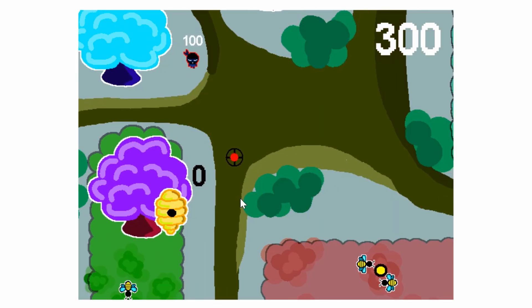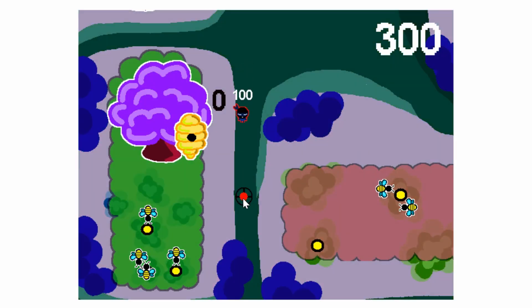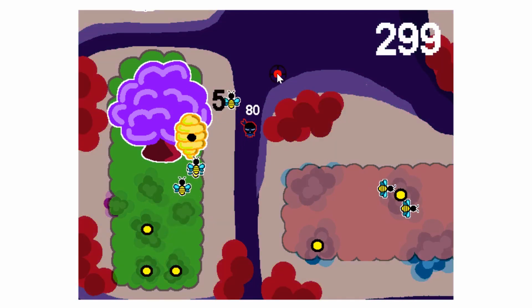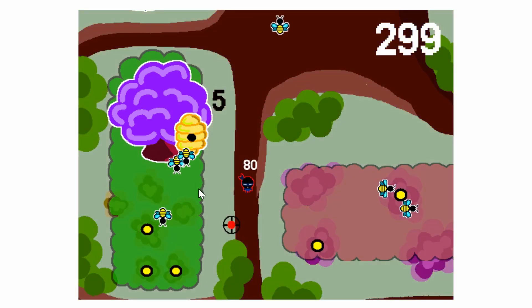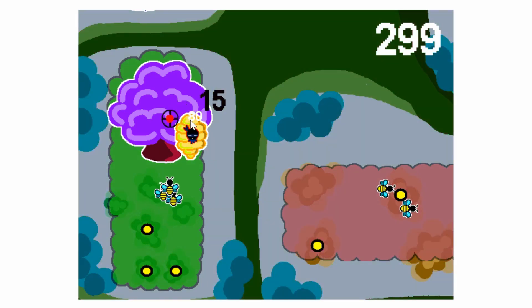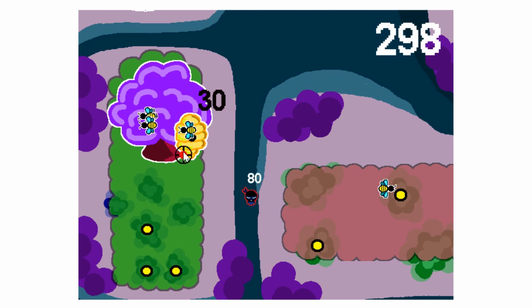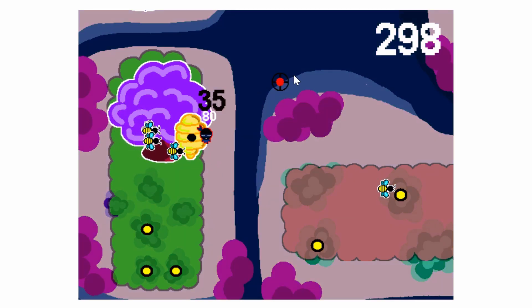Throughout this whole map we can find five hives. Each hive gives us exactly one jar of honey and the game ends when we collect all of them. As you might have already noticed, we have to be really careful of the bees. Not only do they do damage to us, but we also do damage to them, and we don't want to kill them because we would lose points for that.